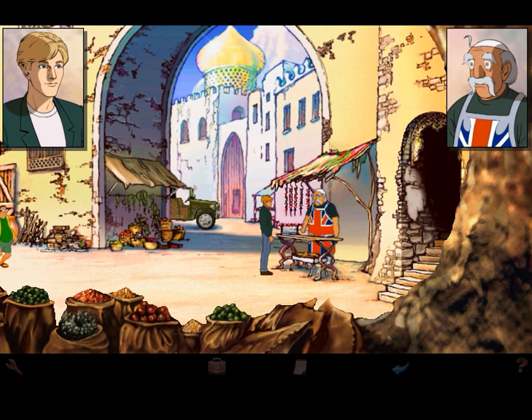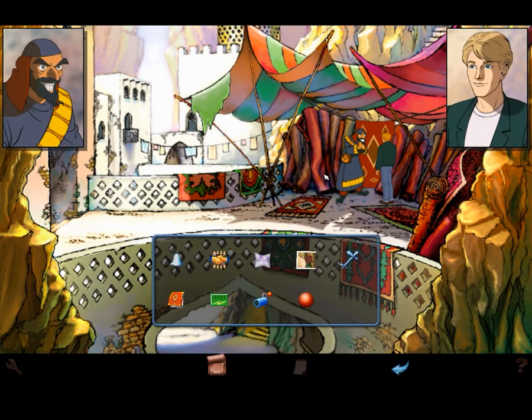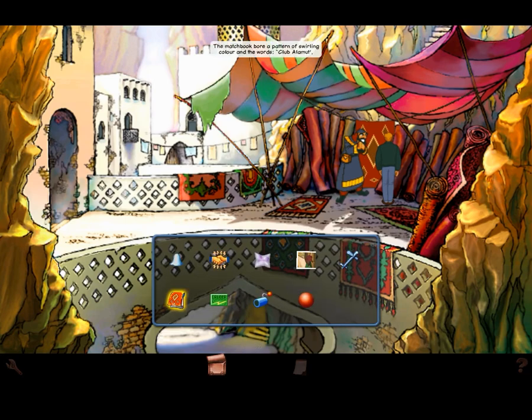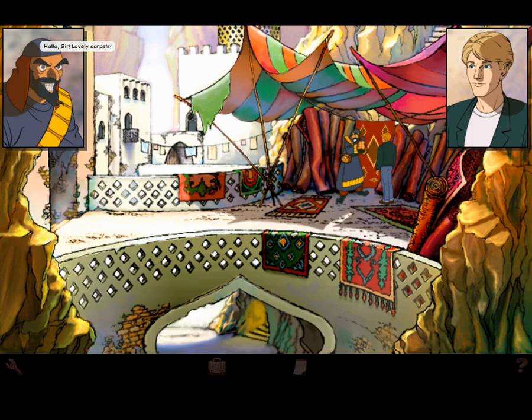The carpet seller looked craftier than the offspring of a fox and an insurance agent. It was the pattern — I'd seen that pattern somewhere recently. Yes, you might recognize the pattern. The matchbook bore a pattern of swirling color and the words 'Club Alamut.' Hello sir, lovely carpet — show him this. Does this matchbook mean anything to you?